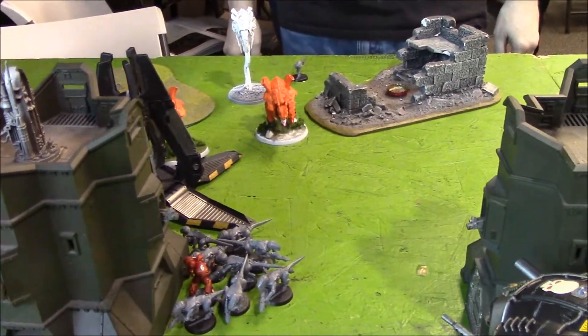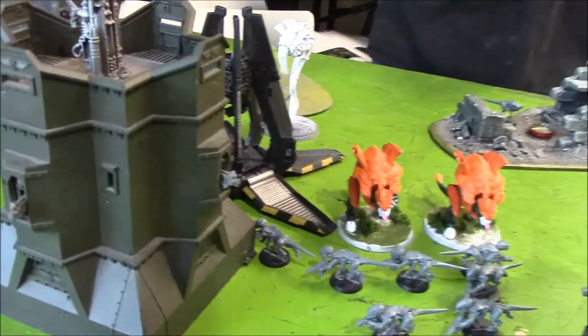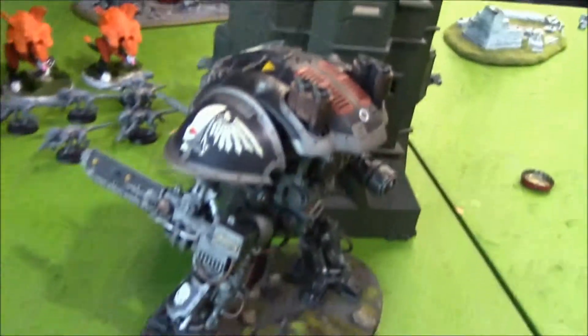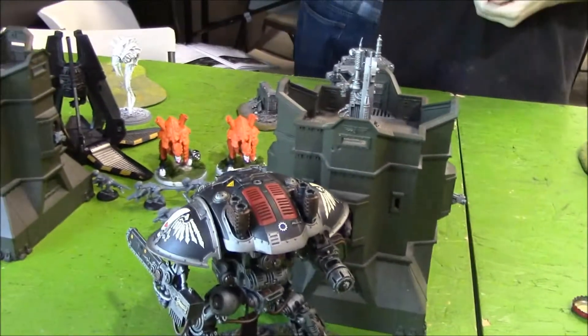Going on to the bottom of two. Not much in game — finally killed that guy, killed one more, so there's seven Gaunts left. Unfortunately now they're in the way of the Carnifexes. Got two more hull points off this guy, he's halfway dead. Let's see if I can make some reserve rolls — going on to turn three.